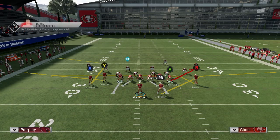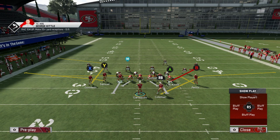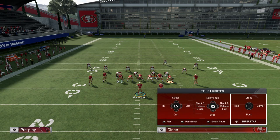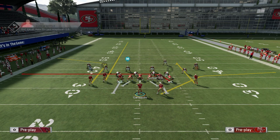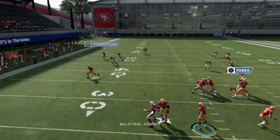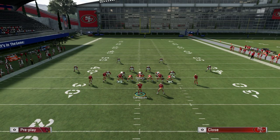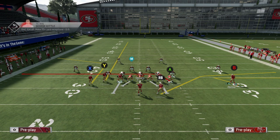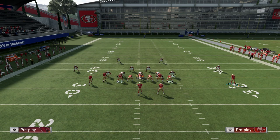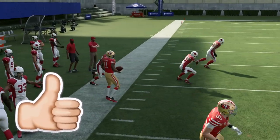Now we're moving to the Tight End Curl. Usually I run this to the wide side but it doesn't matter too much. The setup I like: streak Y, put A on a drag, and put B on a curl — or put them on a deep in route. I like the curls to have routes on all sides of the field. Against a deep zone, X is going to get wide open — that route kills man coverage, which is one of the reasons this play is so popular. You can also put the slot guy on a zig, motion him out, and do work.